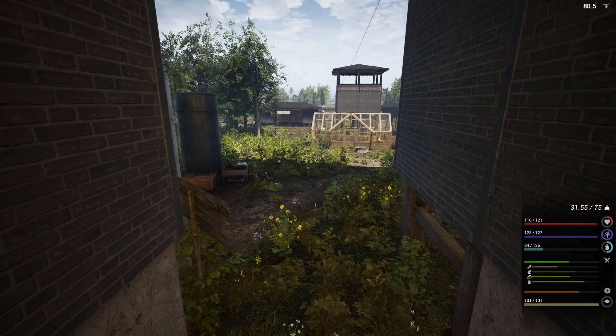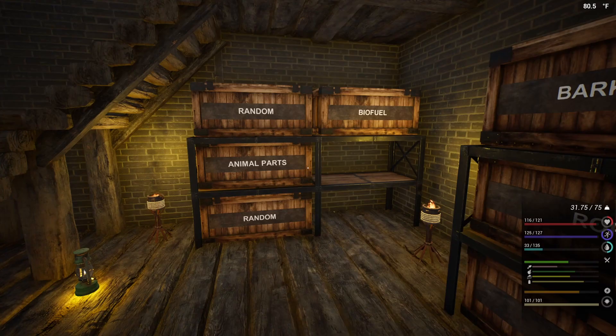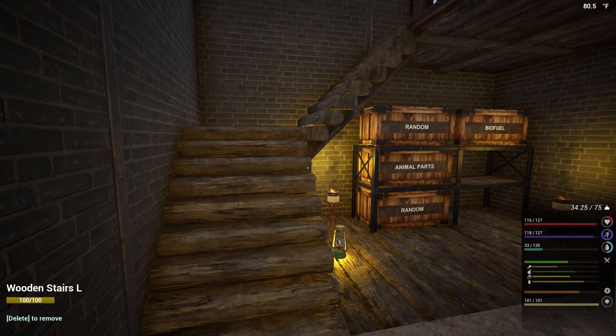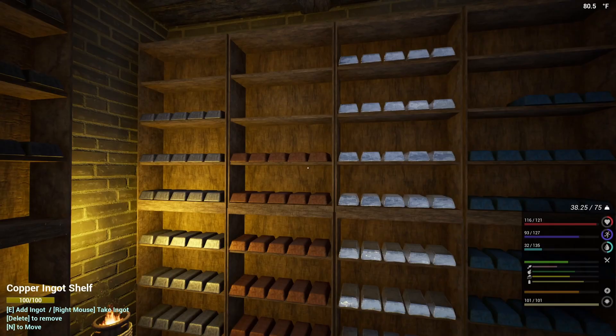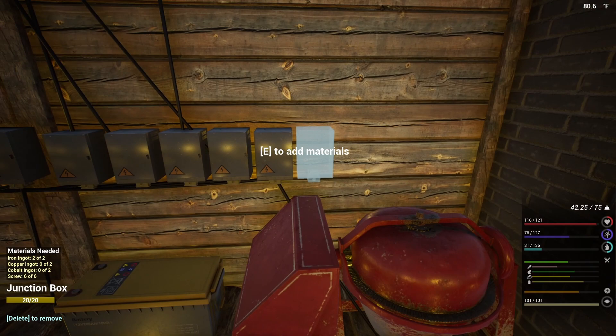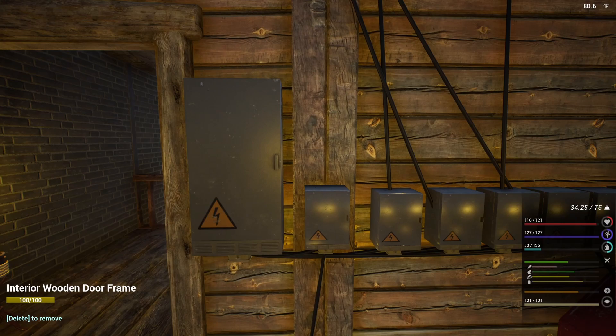So I've got one wire left and 13 oil - I don't have oil anywhere else. This is why I need the other oil extractor. I'll grab the 25 from that. Let's go back upstairs to the junction box and see what all I need here. I need 2 copper, 2 cobalt - not a problem. And this will be oil extractor too.